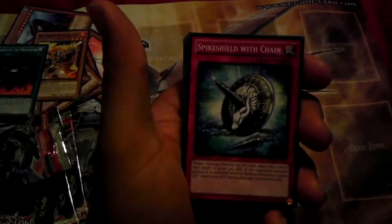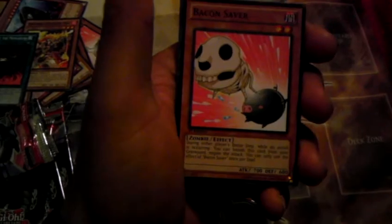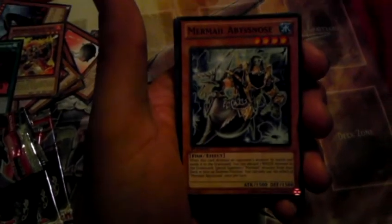Alright, pack number two. Got another dodo bot, Spike Shield with Chain, another Bacon Saver, Mermel, Abysnos, and what is that — that's Ultimate Fire Formation Saito. Ooh, yes! Brotherhood of the Fire Fist — Tiger King! Nice, nice, nice.